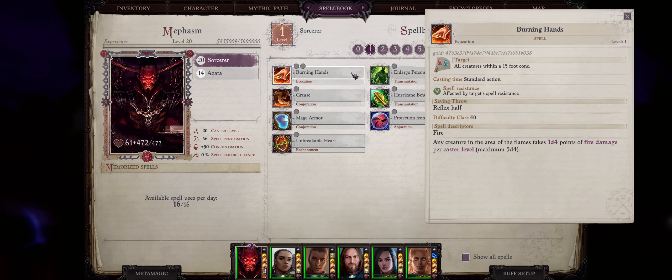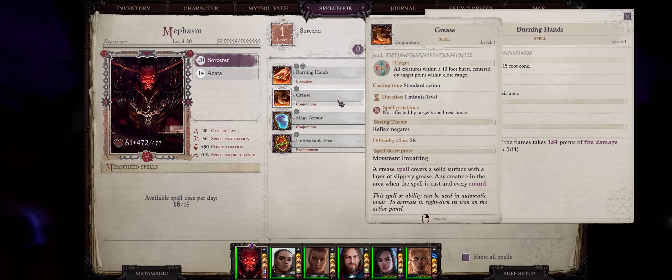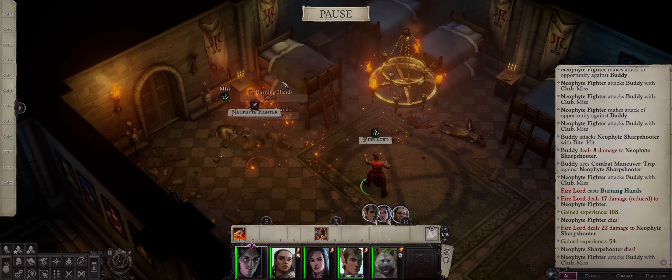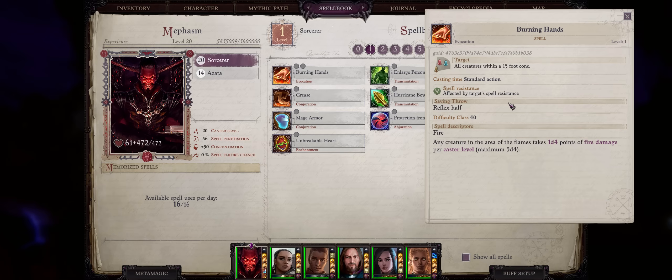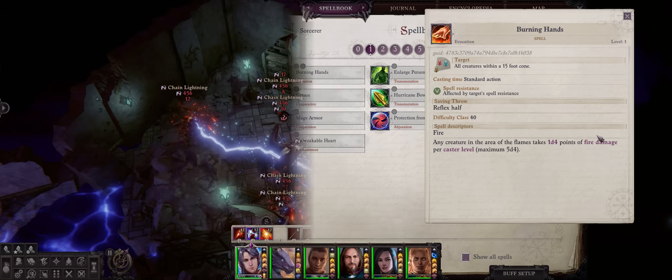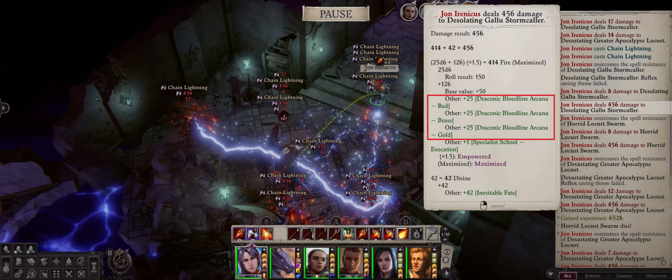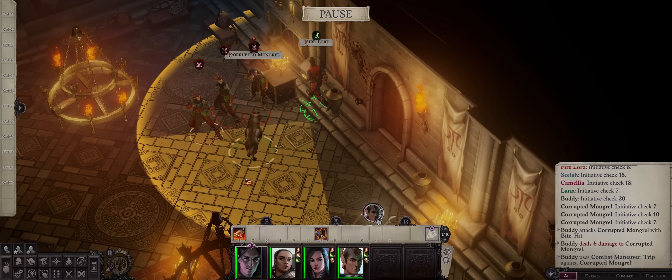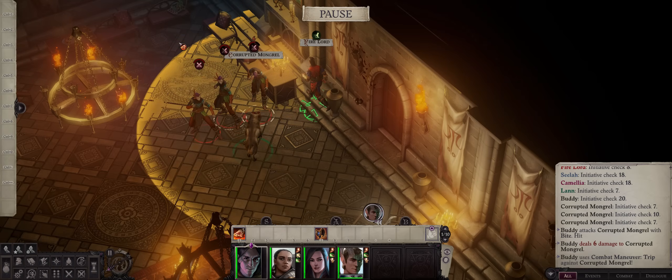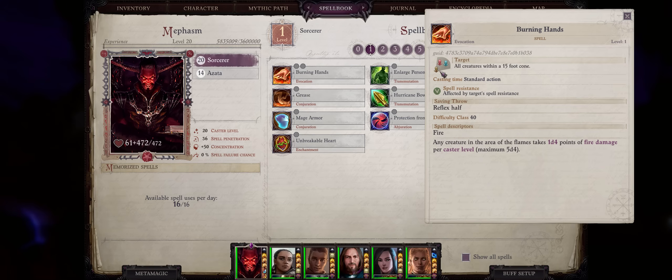Second, we have Burning Hands. While Grease is the best early crowd control, Burning Hands is definitely the best level 1 spell for area of effect damage. It's 1d4 points per caster level, and the damage is fire, which is great because it's very easy to increase fire damage — certainly way easier than all other elements. The targeting can be a bit tricky because it's a 50-foot cone, so you have to cast it close to the enemy. Ideally you want them to first engage your tanks so you can get them into proper position.